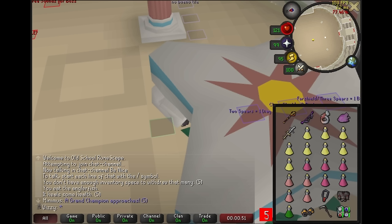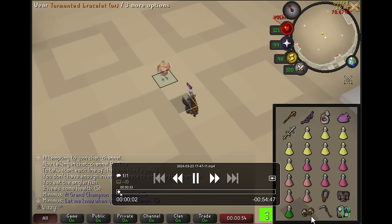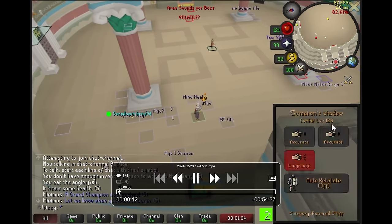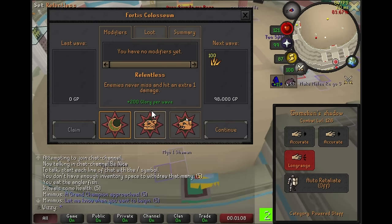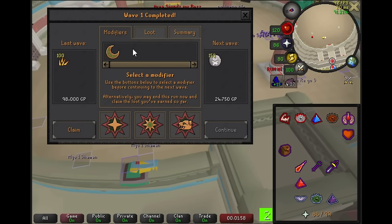Hi, this is Wizzy again. This is part two of the guide. Here I'm just going to be talking through my successful Coliseum run and sort of walking through my decisions, and hopefully you can learn something. Obviously I'm not very good at the Coliseum, but I just wanted to put this out there so that you can get some idea. So first of all, we are going to pick Blasphemy for Wave 1. But I'm going to skip to Wave 2 because Wave 1 is kind of a joke wave.